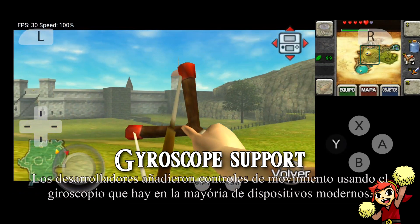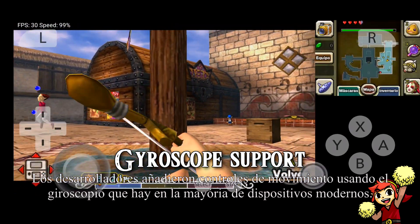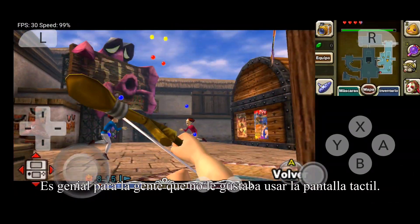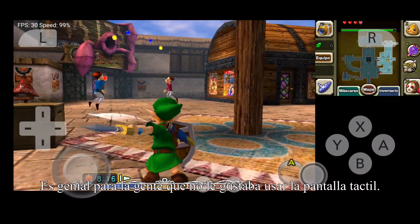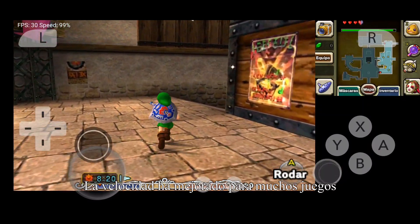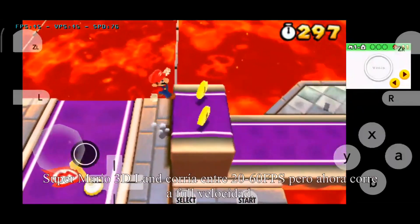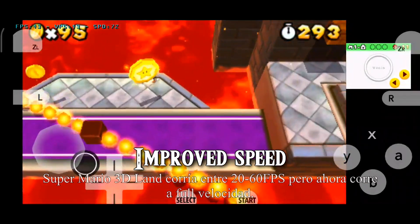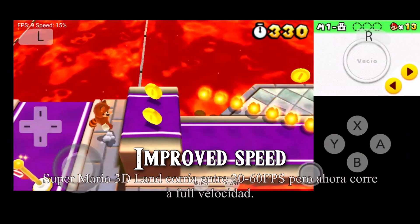The developers added support for motion controls using the gyroscopes that exist in almost every Android device. This is great news for people that didn't like to use a touch screen — it makes it feel like a real 3DS. The speed has also been improved for a lot of games. Super Mario used to be played between 20 and 60 FPS, but now you can play it at full speed.